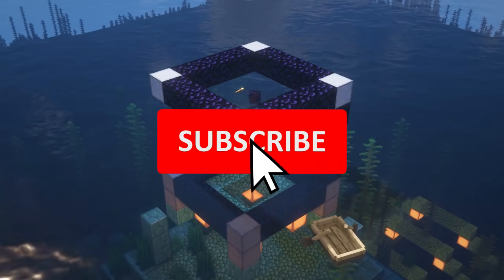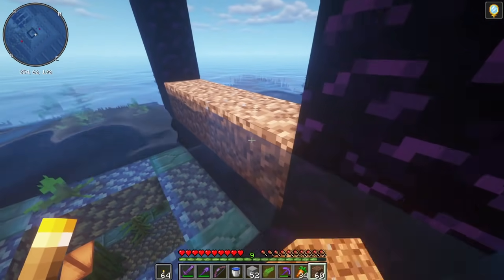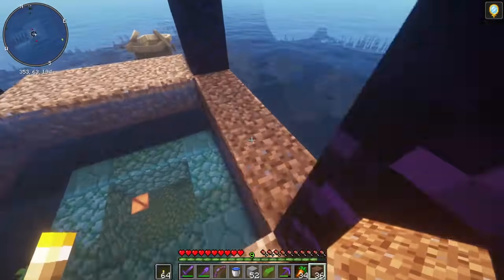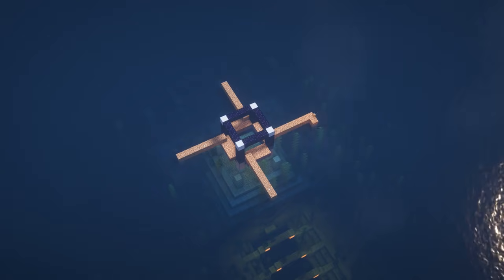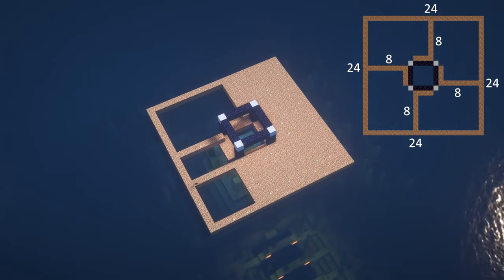If you're enjoying the tutorial so far, you can like and subscribe for free. Next we'll want to make an eight-block platform out of all of these portals right here, just like this. Don't forget you can pause anytime you need to. Once you're complete on all four of these, you're going to go up one block and out seven. Once you finish all four of these pillars, connect them in a square shape and fill it in with your temporary block.